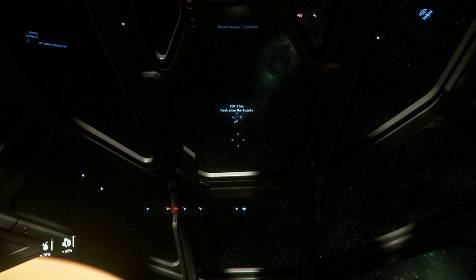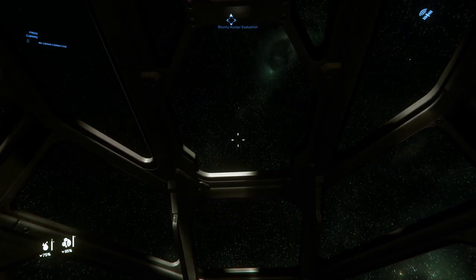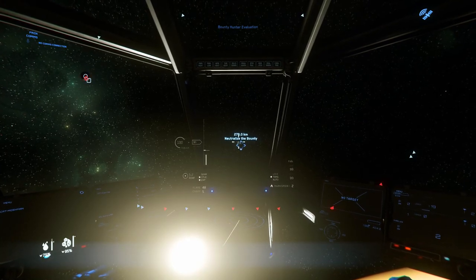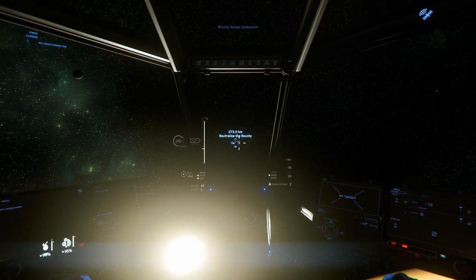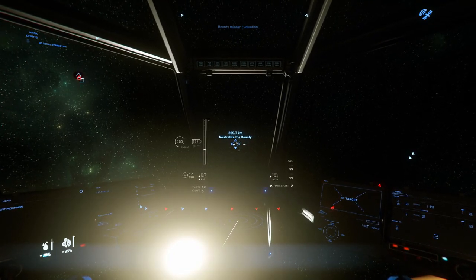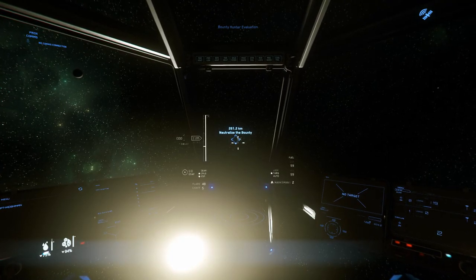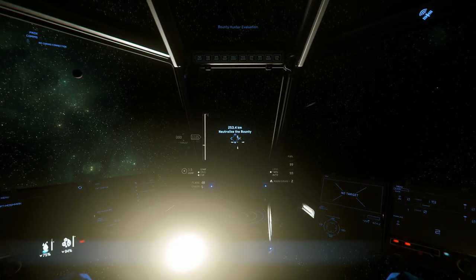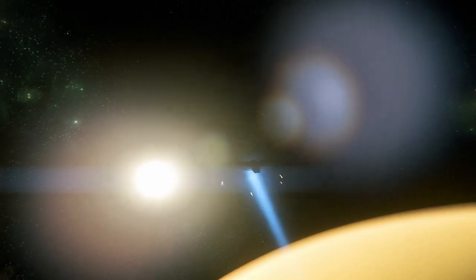That's 207 kilometers away - we don't necessarily want to fly there but we might have to. The downside to the Aurora is it's pretty slow. Sometimes you can pop up your quantum drive and if you're lucky there'll be something on the other side of where you're going, and you can quantum drive towards it and instantly cancel your engine - you'll stop a bit closer. If we were really lucky we could have got within 100 kilometers instead of 270, but as it is I'm going to have to fly over here.